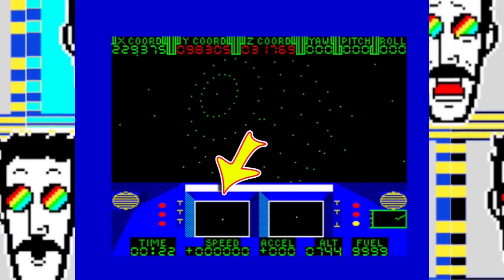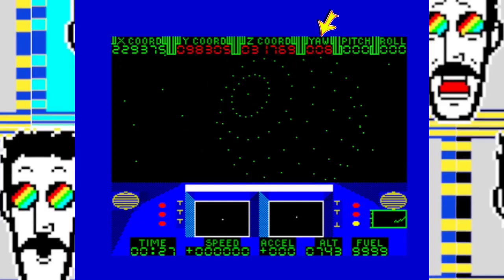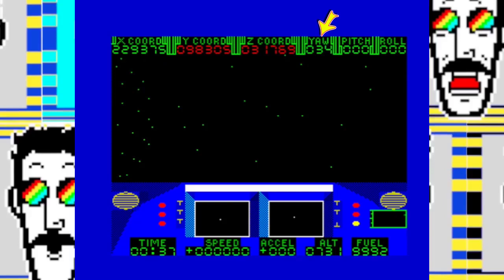You can turn the sound off with Z. Here you have your scanners — the left is your vertical scanner, the right is the horizontal scanner. Two levels of zoom. You get to control your ship in all three dimensions. You can control your yaw. Red is negative, going left. Green is positive, going right — starboard if you prefer.